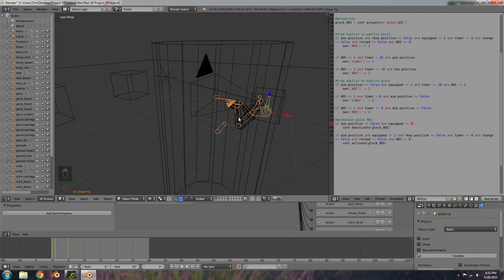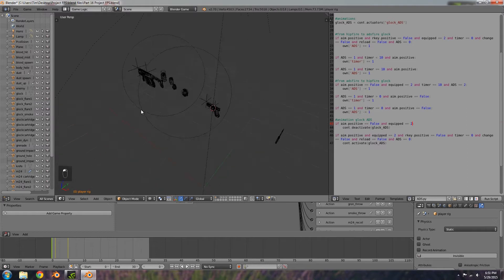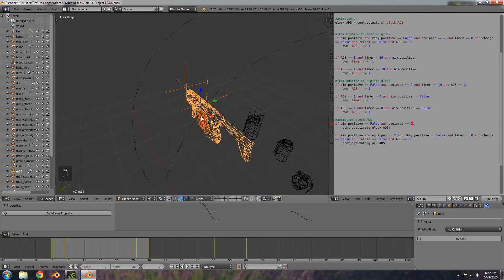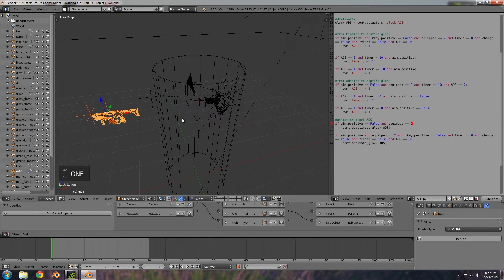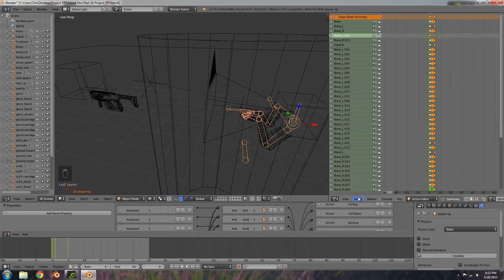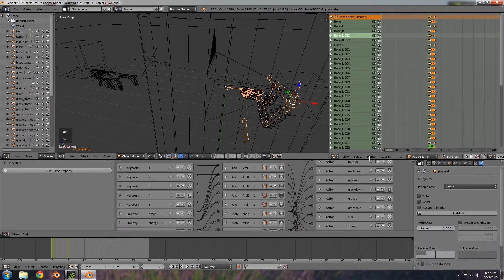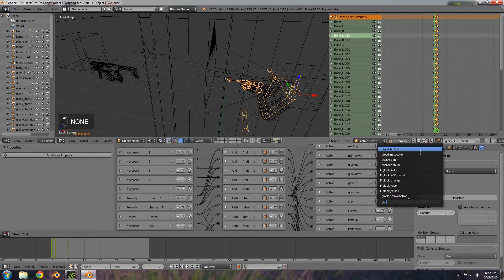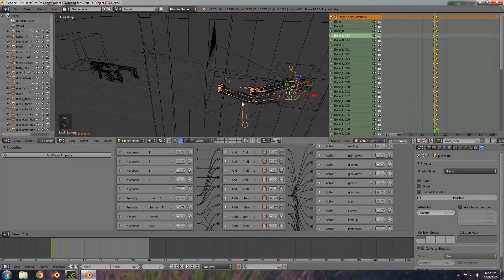The first thing I'm going to do is go to layer two down here, get our Glock — circle select and choose all the parts on it — then press M and move to layer one. Go back over to layer one, select the rig, change this to the dope sheet, and then change the animation here. We want M24 recoil, that'll probably be the best one for that.